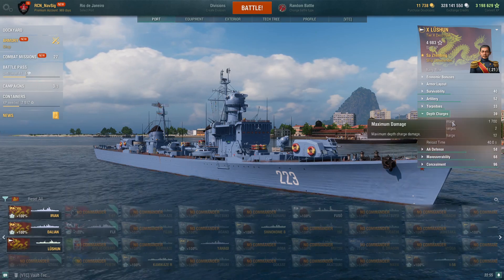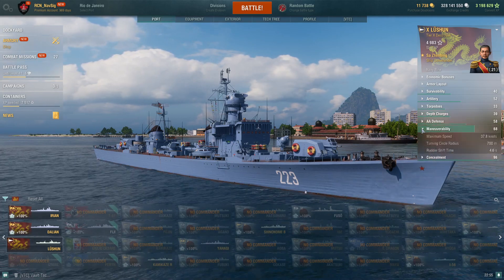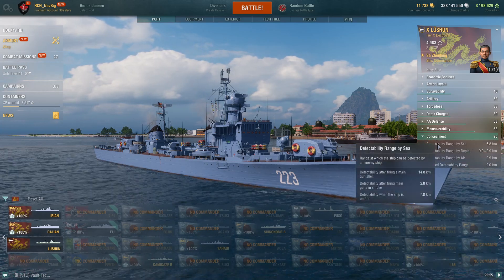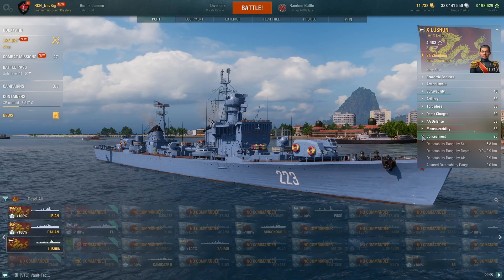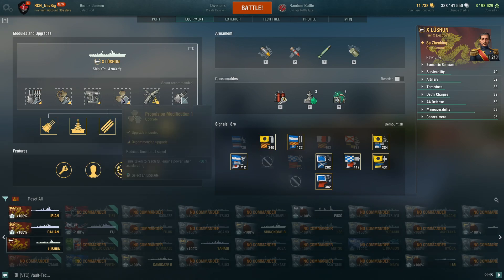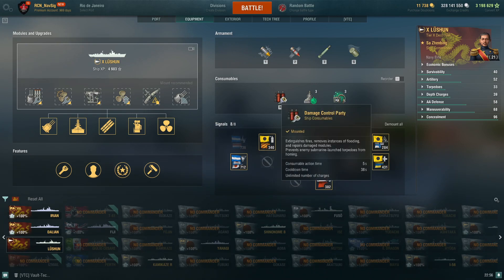Depth charges: two drops, 40-second reload — I even struggled in a couple of random games trying to kill subs, it's a pain. Max speed 37.9 knots; I've had it higher with the speed flag. Rudder shift is fantastic at 4.6 seconds. Concealment is okay at 5.8km — not bad. Smoke firing penalty is 2.8km which is fantastic, but she doesn't come with smoke. Detectability by air and subs at periscope depth is 2.9km. Equipment: main armaments modification, engine protection, aiming modification for the distance, propulsion mod to juke and jab, and gun fire control system to extend range by 16%.